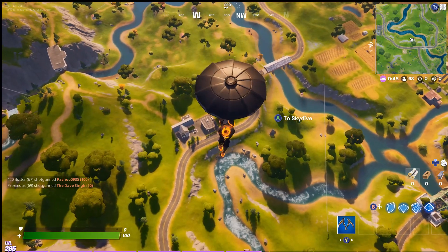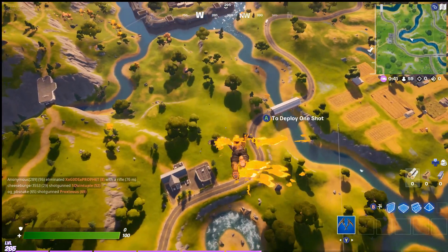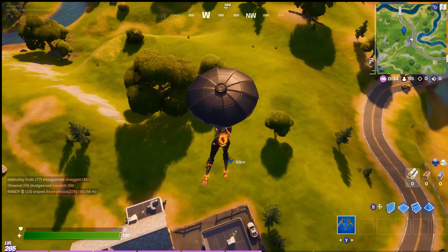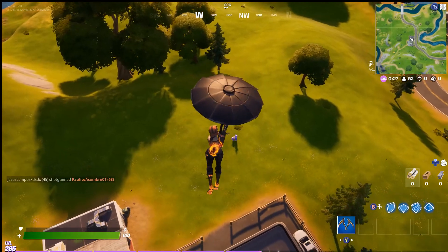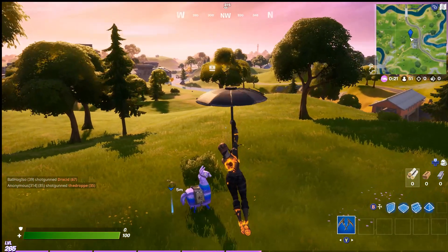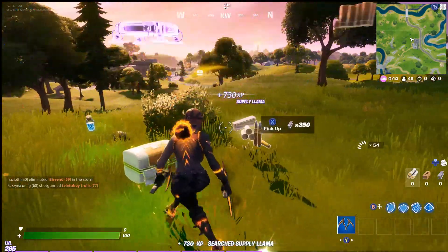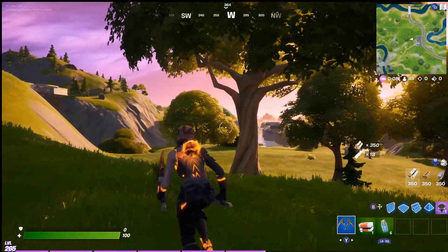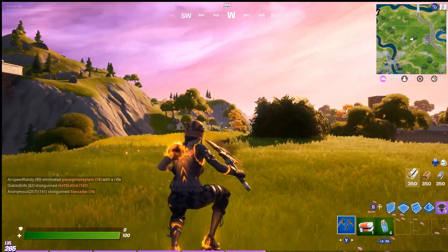We're going to mark our first llama here, and as you can see we can spot it from much further away. Normally it would be very difficult to spot a llama like this from 300 to 500 meters away. We're going to collect this llama and then see if we can find another one, or maybe even two more. You're going to be able to find llamas much easier using this secret color setting, which I will show you at the end of this video.